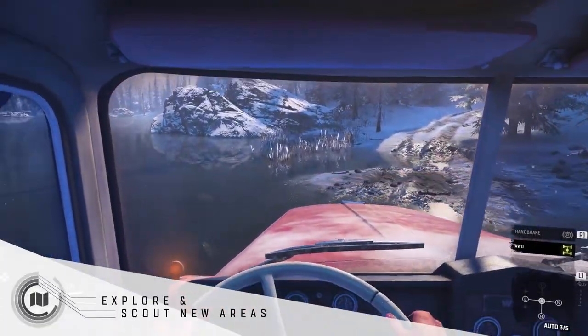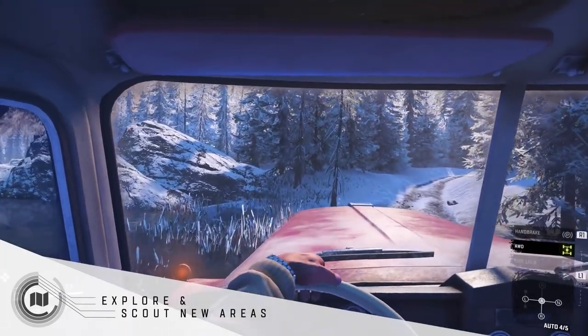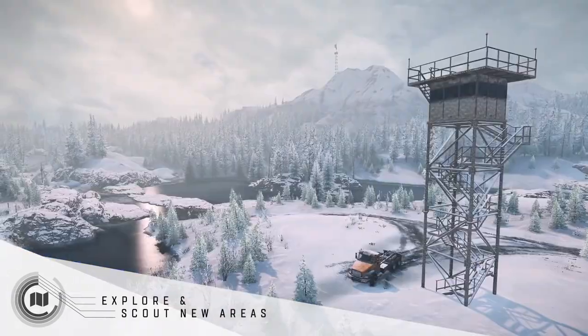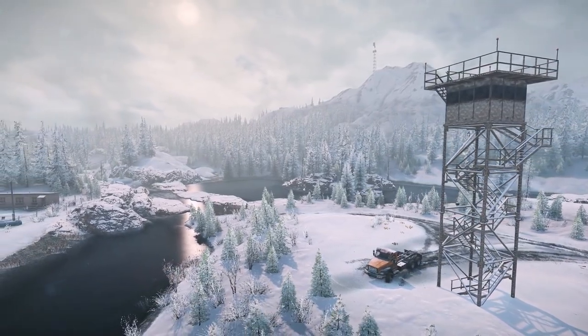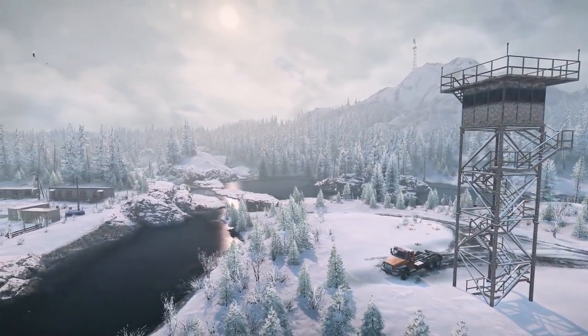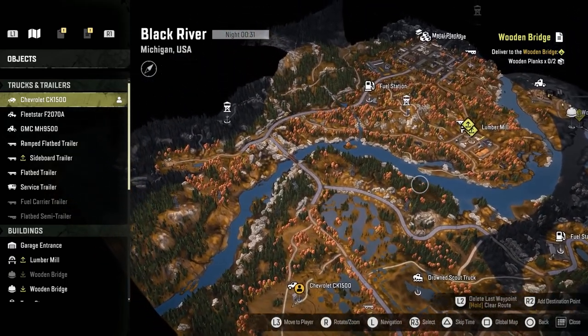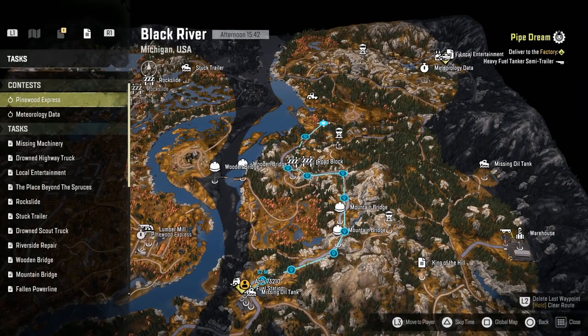Explore and scout new areas. Every time you enter a new map or region, take some time out to learn the area. Discovering Watchtowers will reveal large parts of the map, giving you the location of contracts, hidden upgrades and even vehicles. The more the map is explored, the easier it will be to plan your routes.